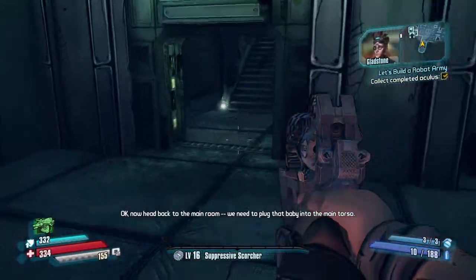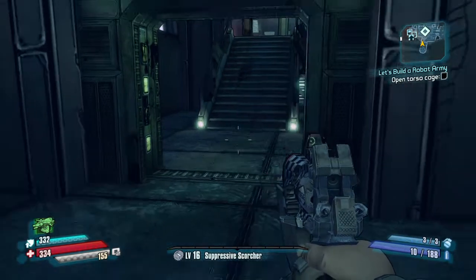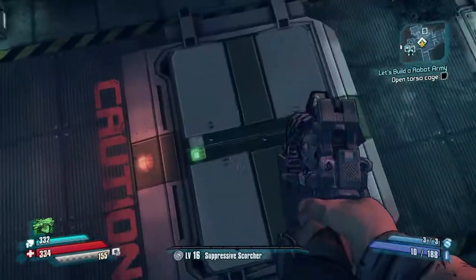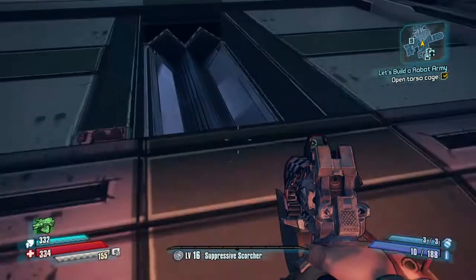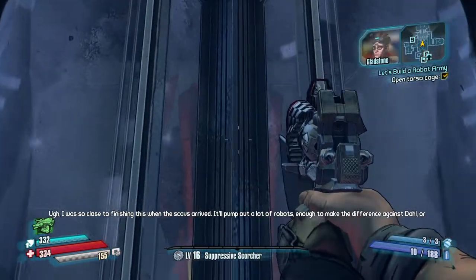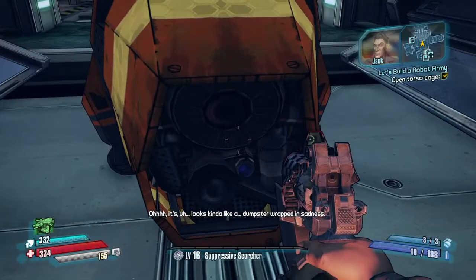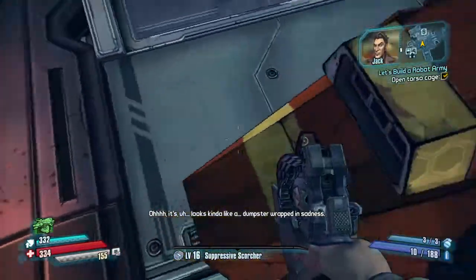Okay, now head back to the main room - we need to plug that baby into the main torso. It's a flippin' eye, calm down dude. Okay, plug it into the main torso. It's only gonna make goddamn constructor bots, which are pretty cool but kind of annoying. And everything attacks us - everyone and their aunts attack us. I was so close to finishing this when the scavs arrived. It'll pump out a lot of robots, enough to make the difference against Dahl. Looks kinda like a dumpster wrapped in sadness - hey, no offense.